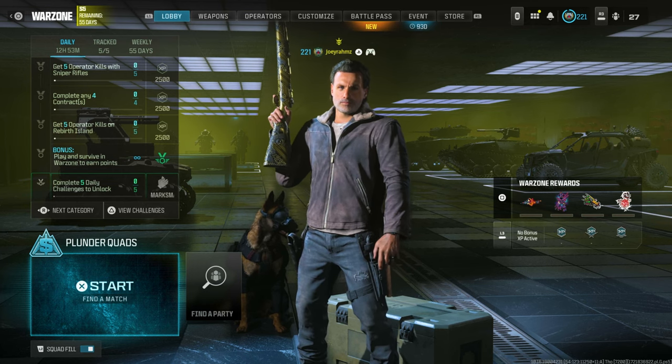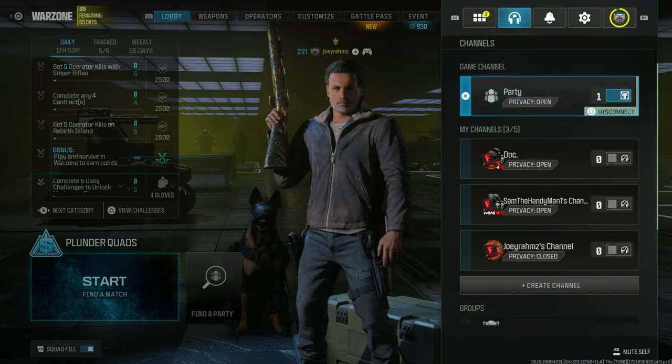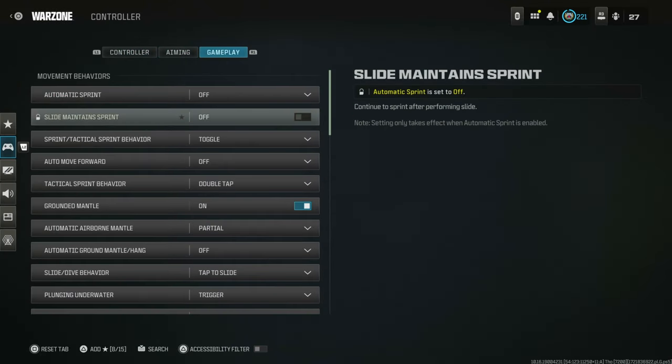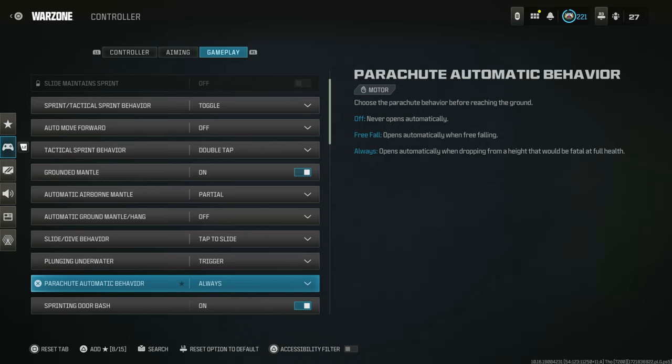From here, there's only one more step that you need to do and it's so easy and simple. Go to the settings, go to controller, then go to gameplay and scroll down just a little bit to where it says parachute automatic behavior. Make sure that's turned on.